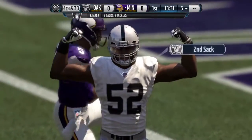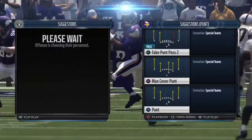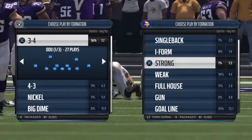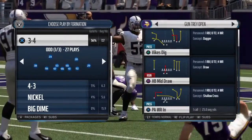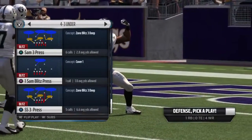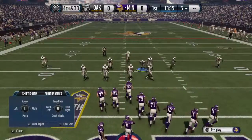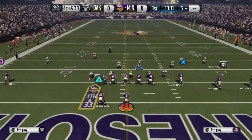The middle linebacker shooting in is extremely slow for some reason — he would normally get in a lot faster, as you guys would know if you've been running this blitz. It's 4-3 under SAM 3 press. You just want to base align, crash your linemen to edge rush, and then on the right hand side...